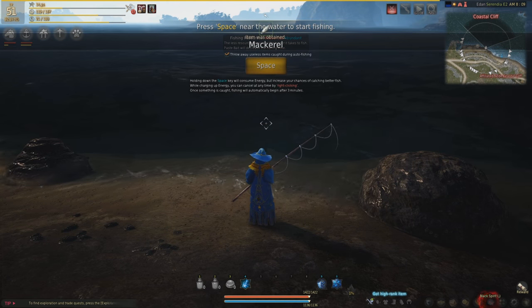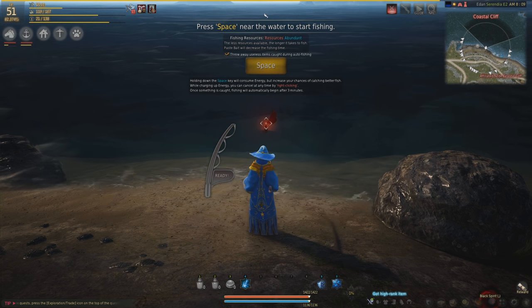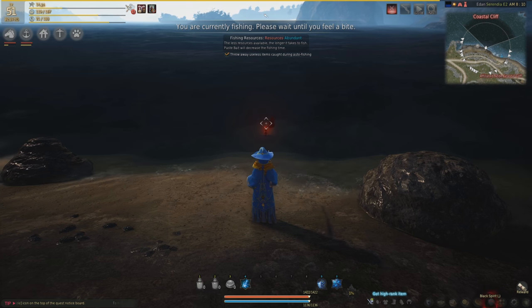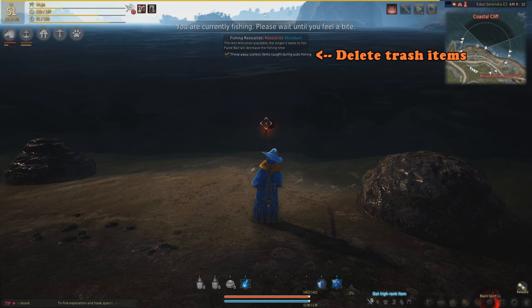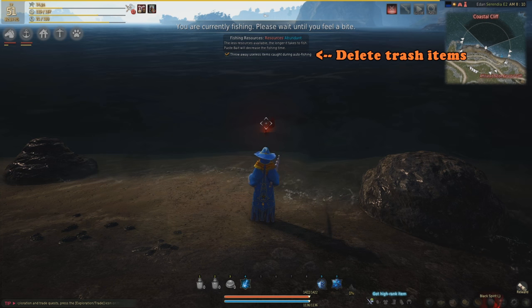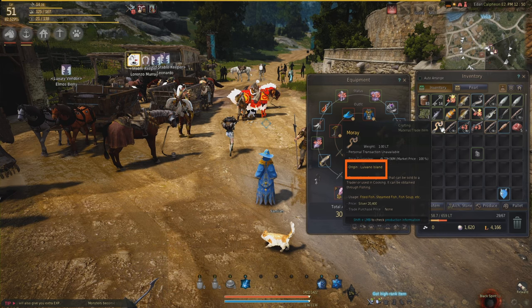Then you have to press a series of letters in the correct order. Press R to collect your fish. You can also AFK fish — if you just cast your line, the game will automatically take care of any fish you catch, although this will be much slower than actively fishing. You can also tick the box that allows the game to delete any trash items that you get.